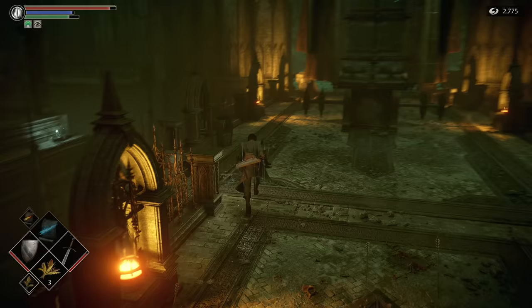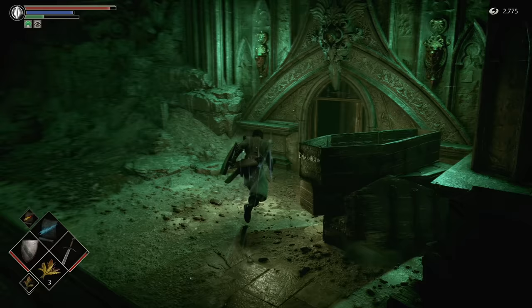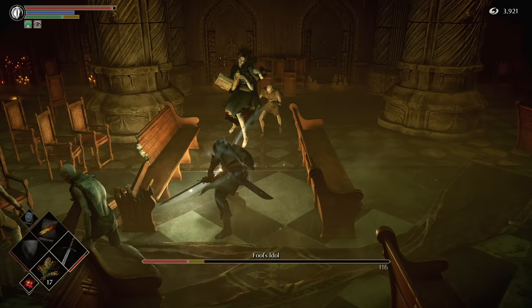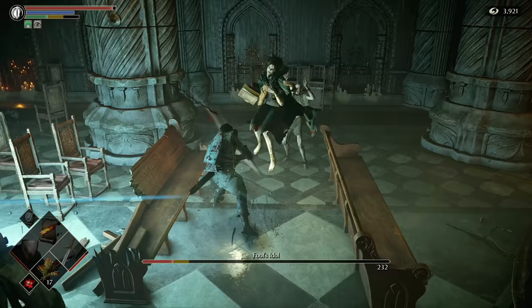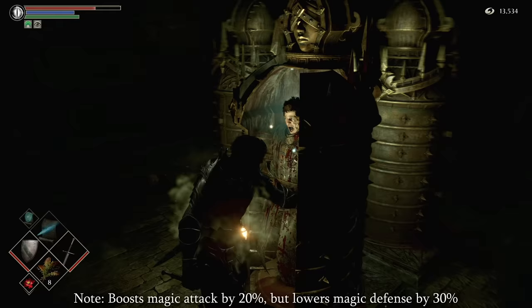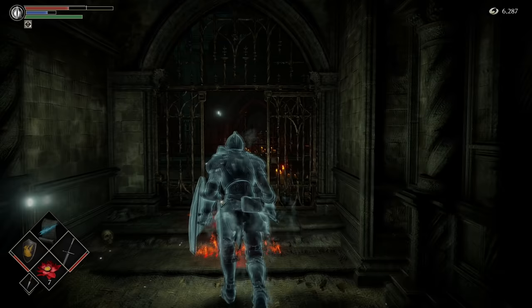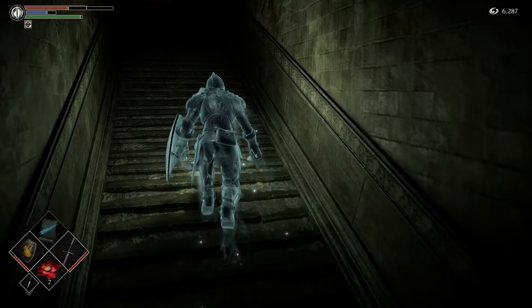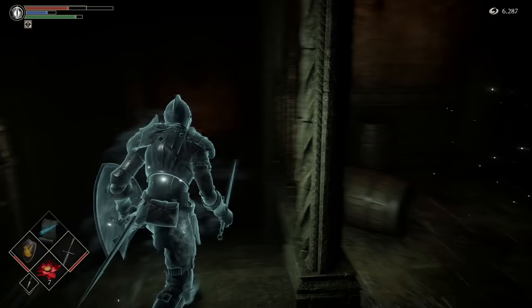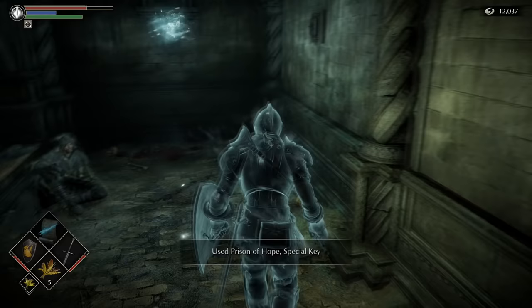Progress as you normally would through Latria until you come to the main cathedral behind the volley of arrows. Take the stairs up on the right and take the special key behind the praying Dregling, who you should kill, then go on to defeat the boss afterwards. If you find yourself on the top floor of Latria during your exploration, open one of the Iron Maidens in the room that has four of them to get the Ring of Magical Sharpness, which increases your magic damage. Now that we have the key, we can open Frake's cell. From the Archstone, turn right, go up the stairs, go to the other end of the hallway, go outside, go back in, hug the left wall, run to the opposite side, go downstairs one level, and look to the cells on the right — there he is. After this, he'll appear back in the Nexus, offering a greater selection of spells in exchange for boss souls.